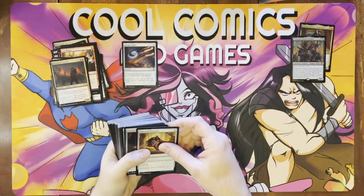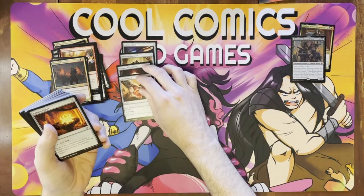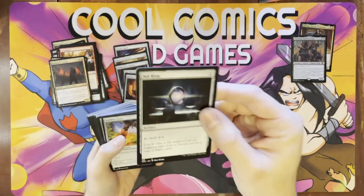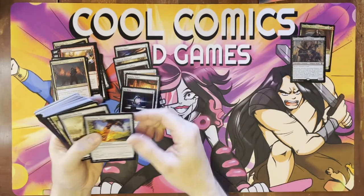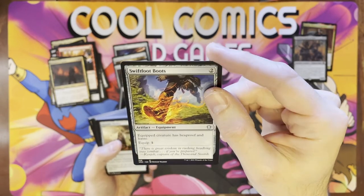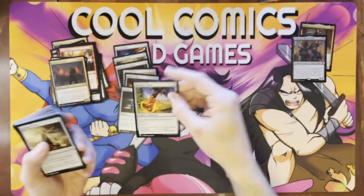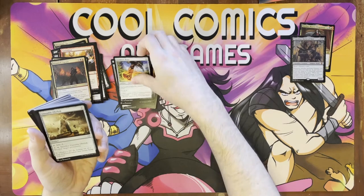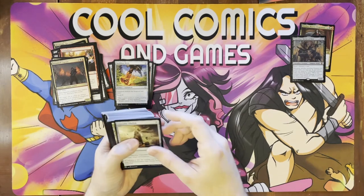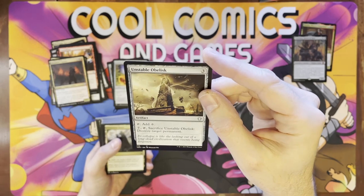We got Arcane Signets — thankfully they're reprinting that in most of the commander decks now because that's kind of a needed card. Charcoal Diamond, Commander Sphere, Fire Diamond. I'm not a big fan of the diamonds — they're basically mana rocks for cheap. Then you have your Signets which I am a big fan of, and of course the everloving Sol Ring in every single commander deck ever. And Swiftfoot Boots — I really hope they get back to reprinting Lightning Greaves again. They keep your commander safe by giving Hexproof and Haste. And then Unstable Obelisk — it's a mana rock that you can blow up.